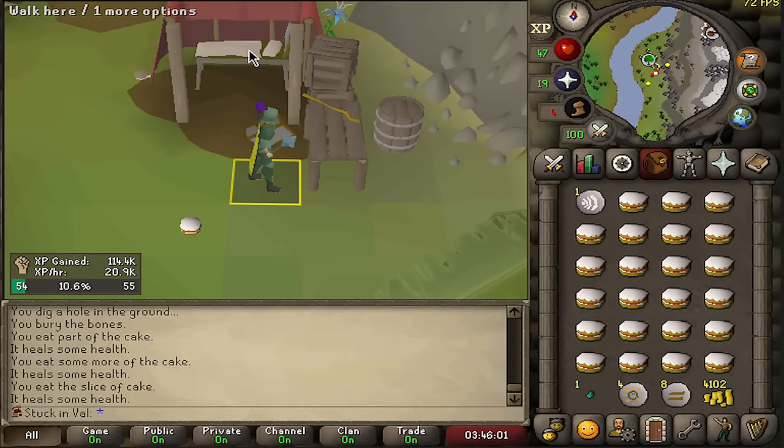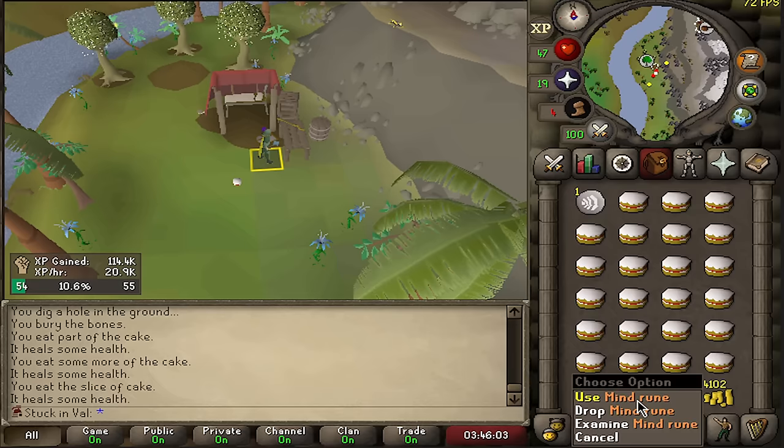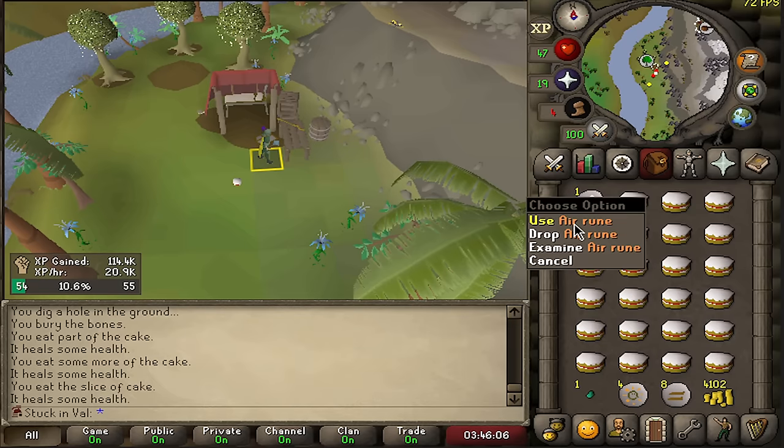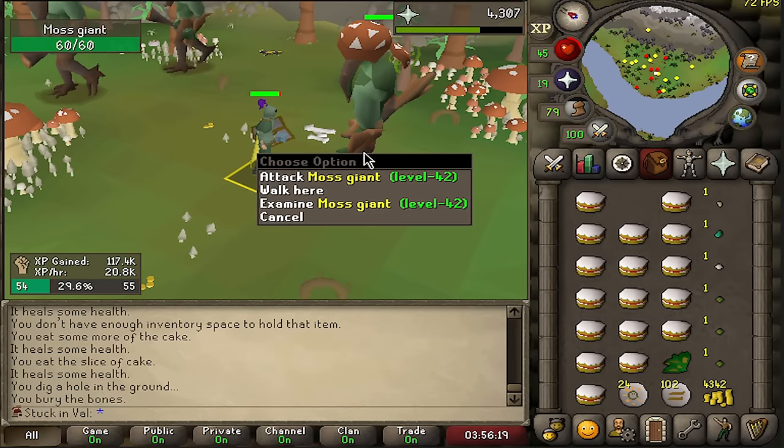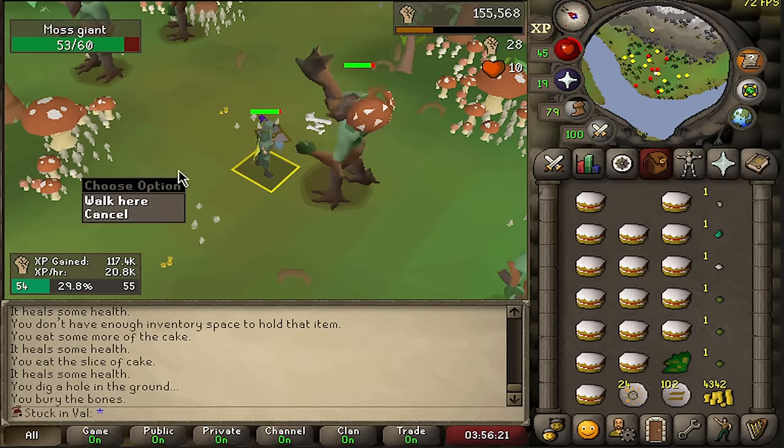This is how I can get air runes — there's also a staff here, and mind runes on the ground, so magic training is super doable. Fun fact: the spawn rate of these runes is actually quite quick, so you can be killing moss giants and getting a decent amount of runes just passively.